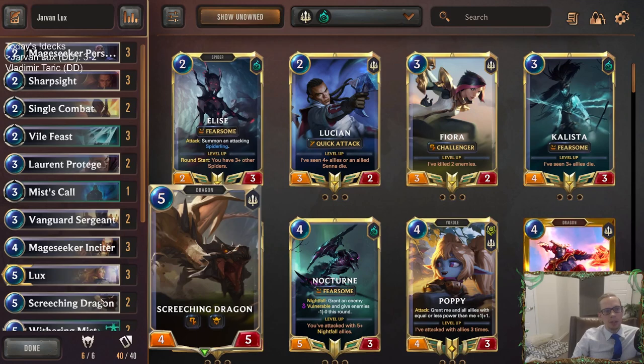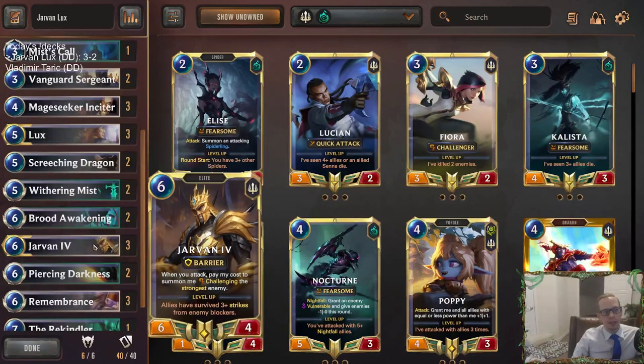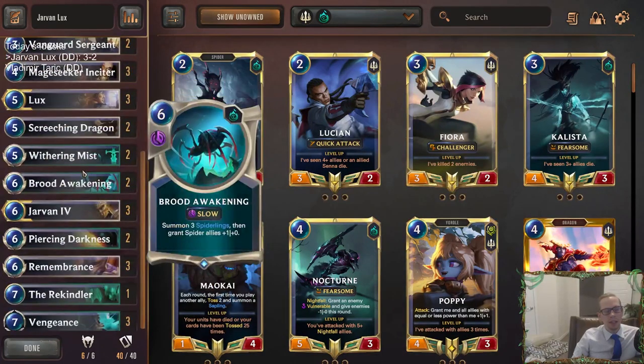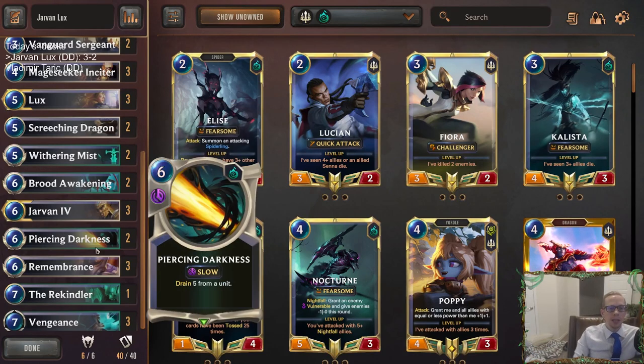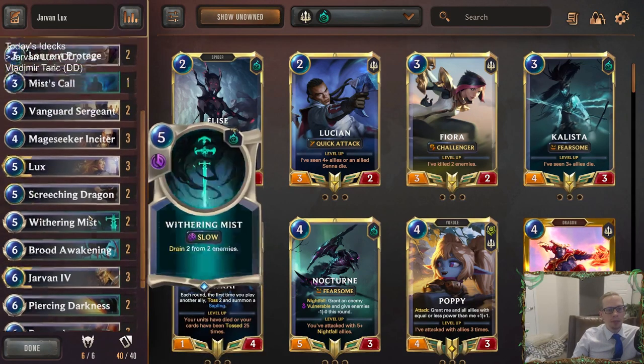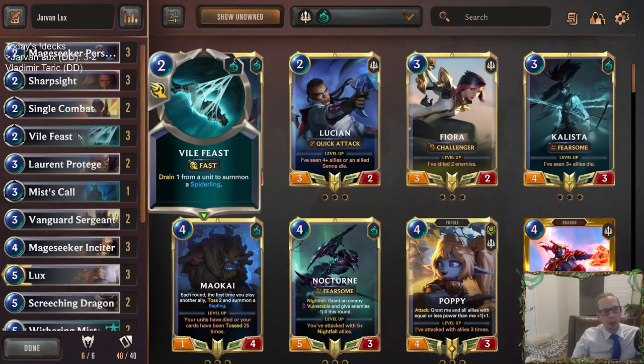So not too bad of a showing — three and two in ranked with this Lux/Jarvan deck. It looks a little different, a little odd, but it can be powerful. Playing just expensive cards — if you can stabilize, that's the thing. We saw against the first Lurker deck that it's not always easy to stabilize when you have too many expensive cards in hand. But if you're able to stabilize, those expensive cards can be powerful.